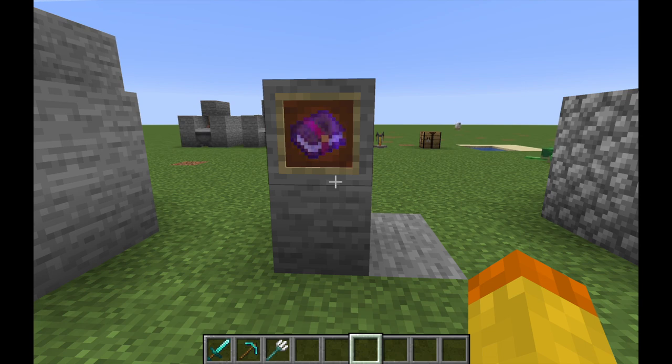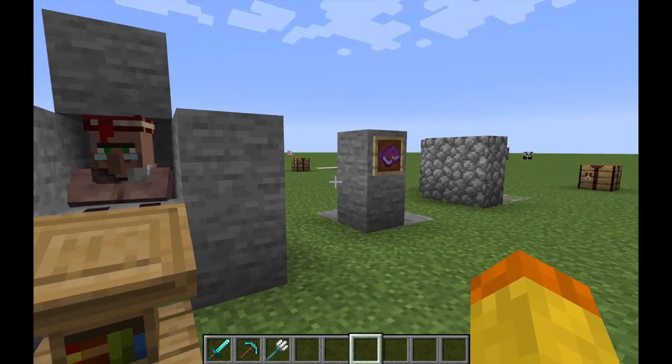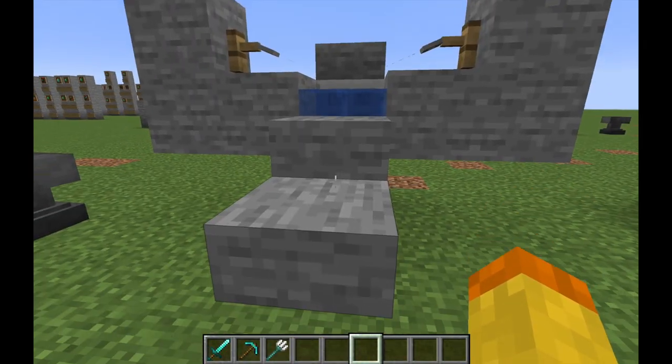Curse of Vanishing is an enchantment in Minecraft — it is one of two curse enchantments, the other one being Curse of Binding. Basically this is an enchantment that you want to completely avoid. What it does is it makes your item disappear when you die. So if you have a really amazing diamond pickaxe that's all enchanted and you fall into some lava, it's gone. You can come across this unfortunately through villager trading, chest loot, and fishing.